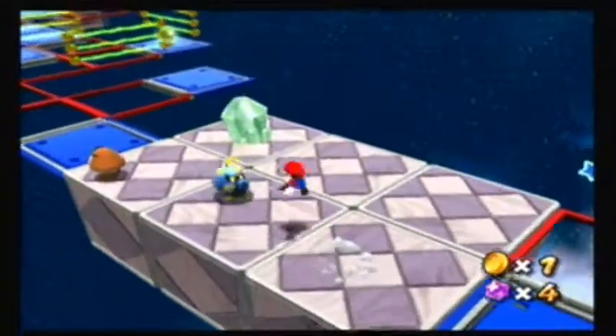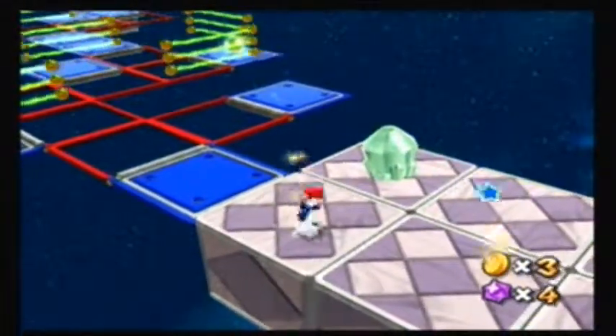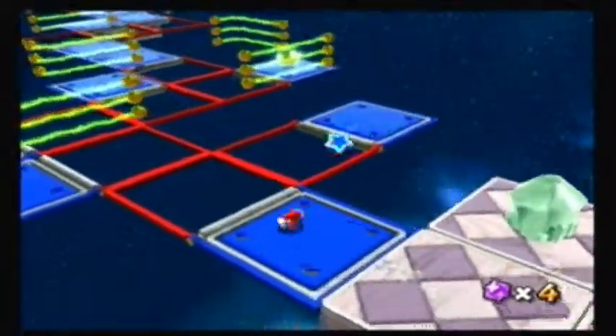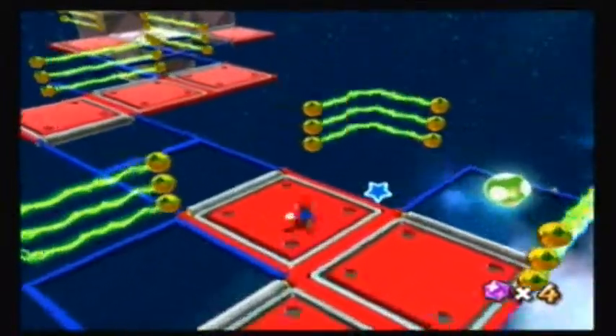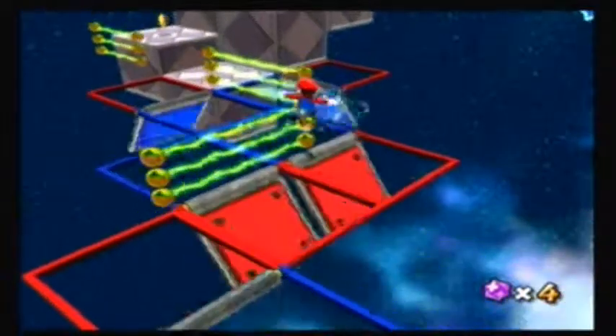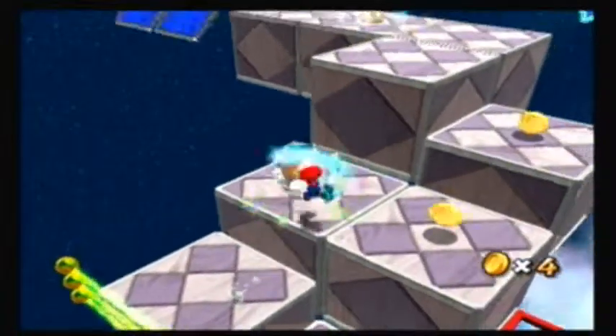But anyways, back to the main point. By shaking the Wii remote and spinning, as you can see, you change which color panels are available for you to land on and step on. It's a pretty interesting mechanic of this galaxy, and that's why I like it so much. It's fast-paced, intense, and fun — that's all there is to it, basically.